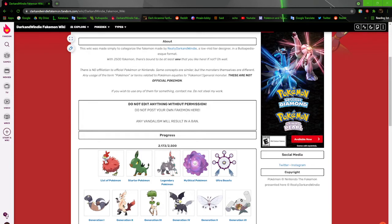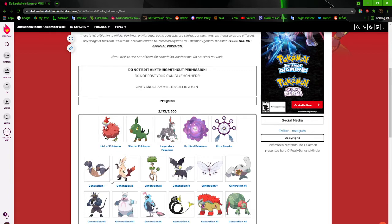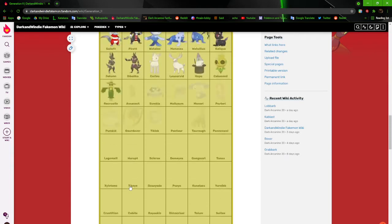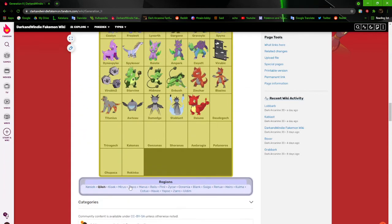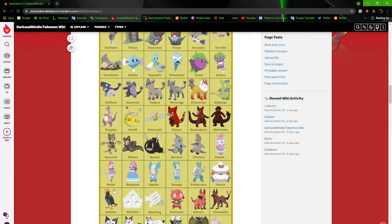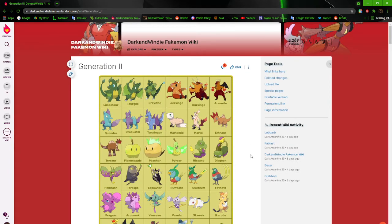Alright, what's going on everybody? Dark and Windy back again with another video — it's been a while, hasn't it? I kept saying we'd be back in my wiki at some point, but things kept getting in the way. I just ended up doing sparkle quizzes and speed paints, but we're back here in my wiki. We're going down to Generation 2 — we already went through Generation 1.